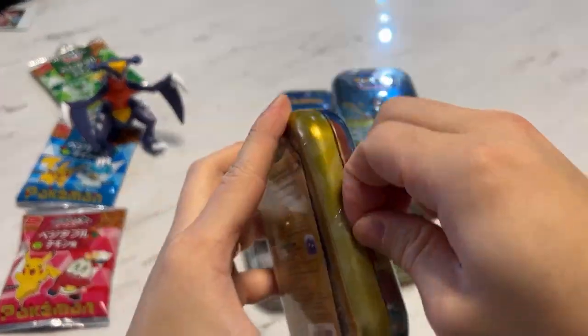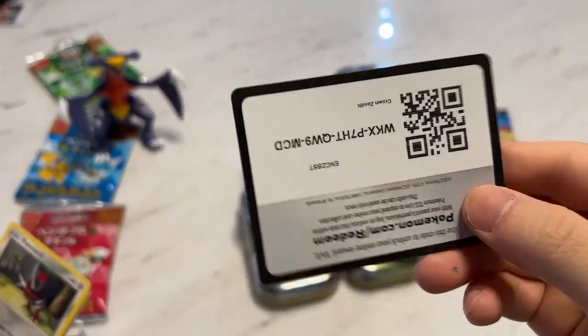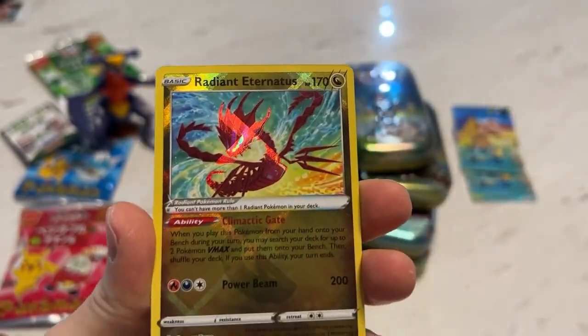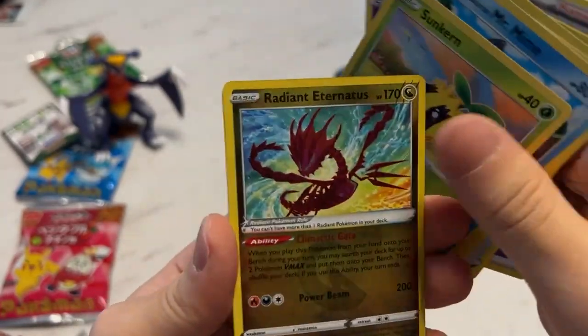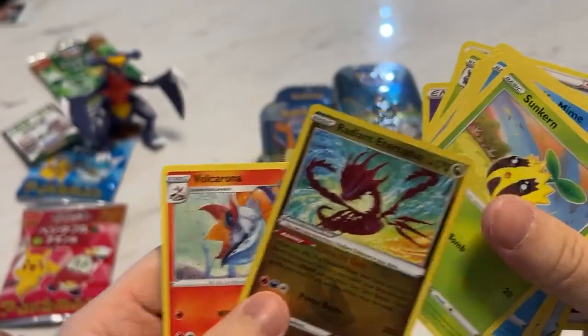Let's start from the top. Art, sticker, code. Imagine if I get Cynthia's Ambition on the first pack — that would be comedic. Radiant Eternatus again. I got like a hundred of these cards already. Radiant cards — you gotta shine it this way to bring the ripple out. Also a non-holo Wugtrio.